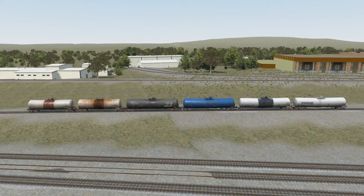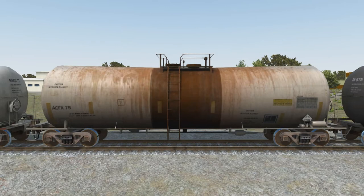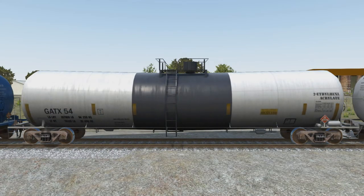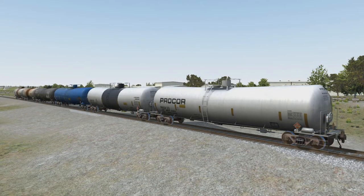First of all, let's look at some of the tank cars in Run 8 that handle hazardous materials. You have the following car names that have actual placards within the sim: Tank 105 Acid, Tank 105 Acid Dirt, Tank 107 BN01, Tank 107 GATX 02, Tank 107 GATX 03, and Tank 107 PROCR 01. These cars all have hazmat placards on the sides. On our server, these cars are used to represent customer orders that require a hazardous material regardless of what that material is. So now that you know what these cars look like and what their file names are, let's go ahead and see what we can do with them in a train.